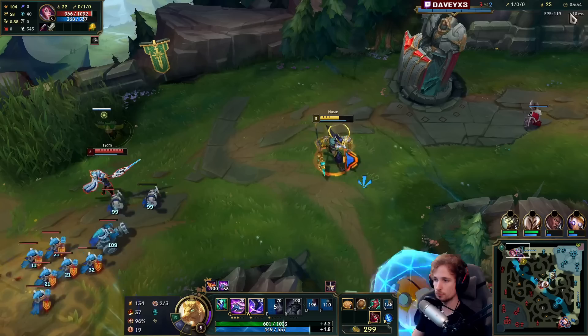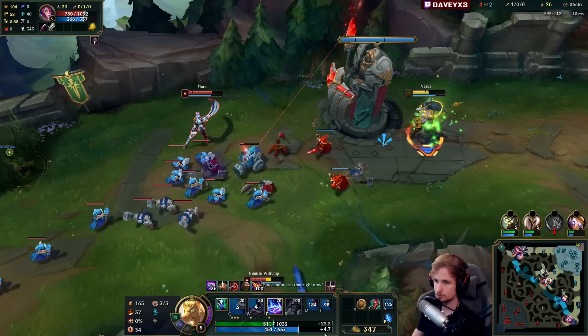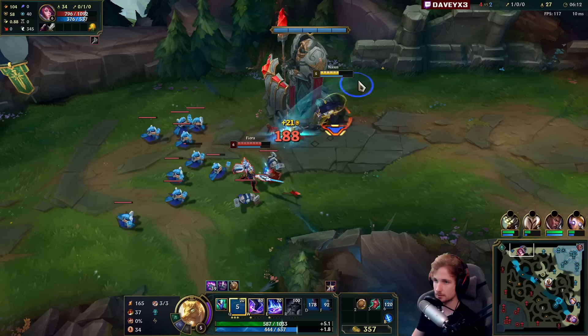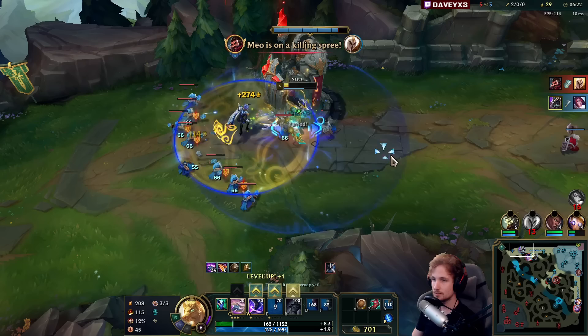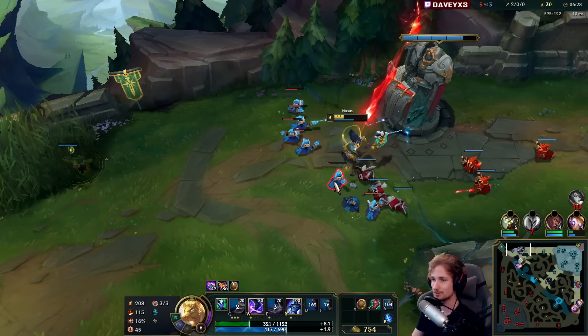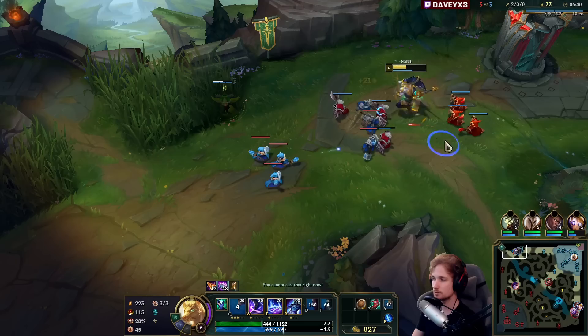I'm placing a ward here — this is a very important ward. I'm getting permacamped, it seems. I need my level six right now, I think I'm getting ganked again. I was trying to last hit a creep for level six and didn't get it when she jumped — that's tilting. That was way too close. I was extremely close to dying because of it.